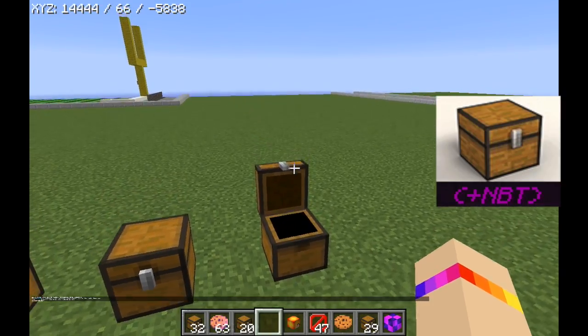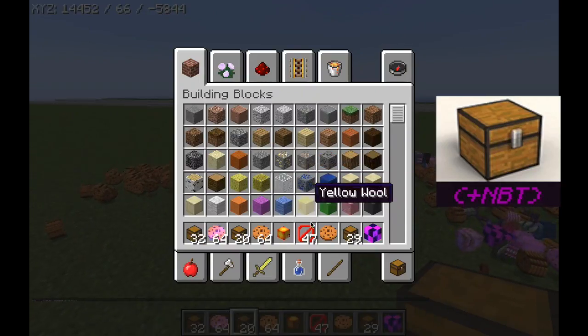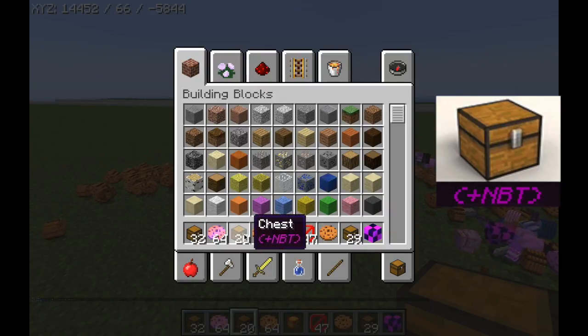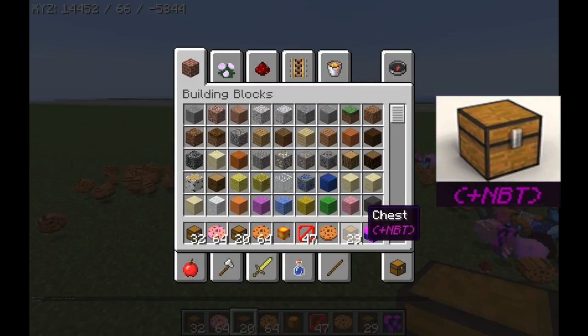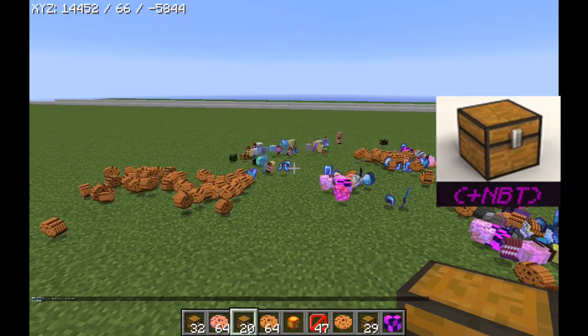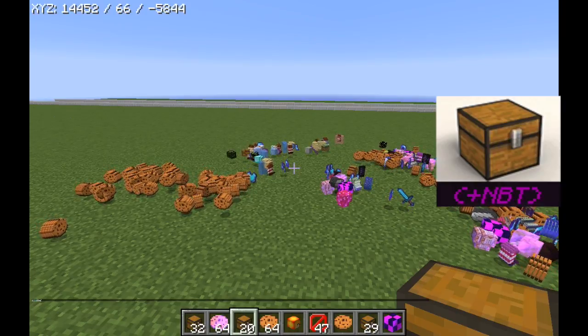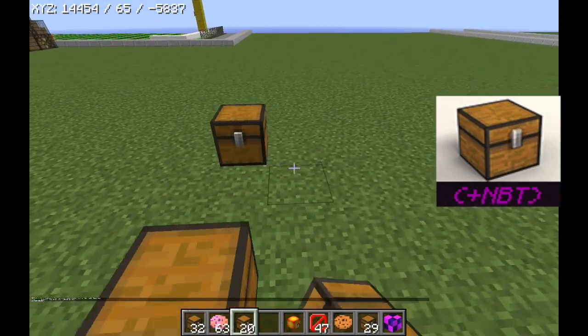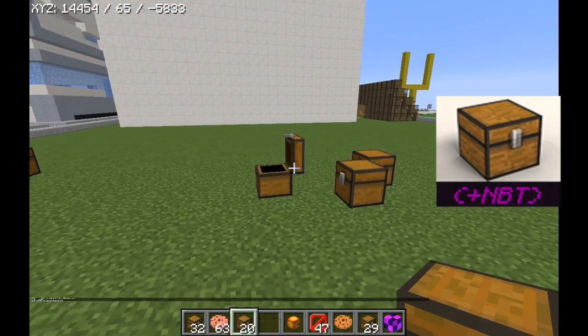So all you need to do is find a server with this plug-in NVT chest and you can make an NVT chest. How this works is you just put it down and you break it.